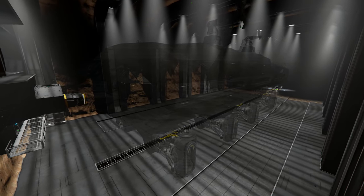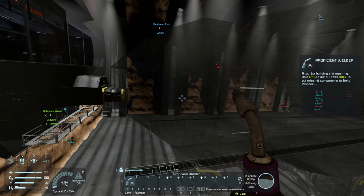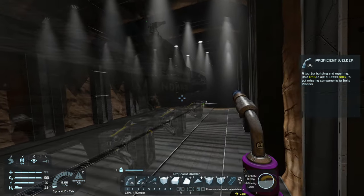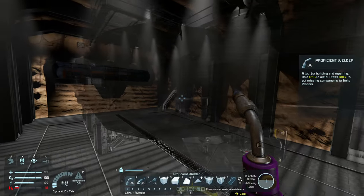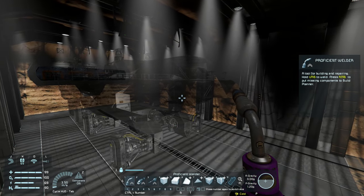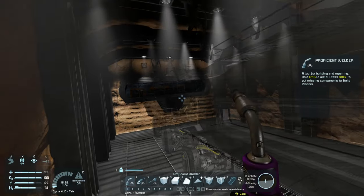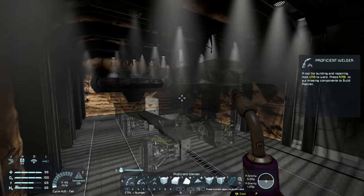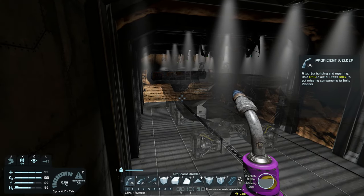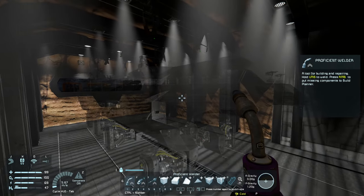I'll space each welder with a conveyor block in a crosshatch pattern. This blueprint is 32 blocks long, and times that by 2.5 gives us around 80 meters. With each piston having a 10-meter reach, we need about eight pistons to cover the projection. I'm going to make the printer nine pistons long just to have a small margin of error.